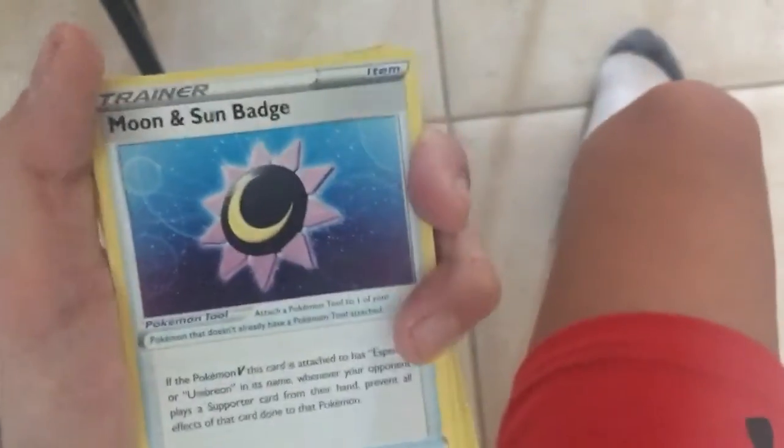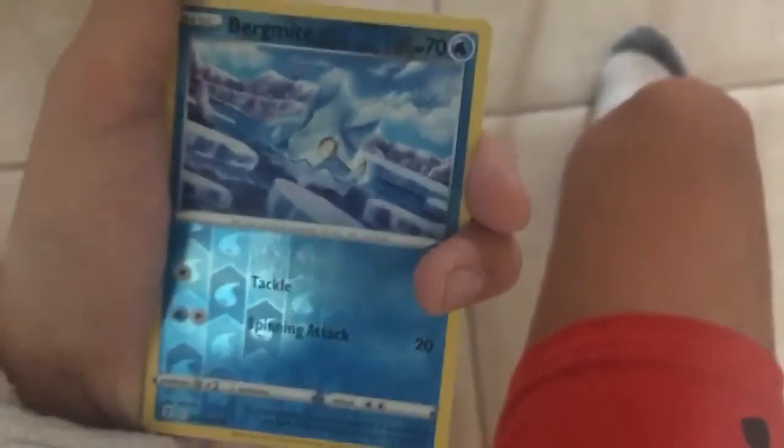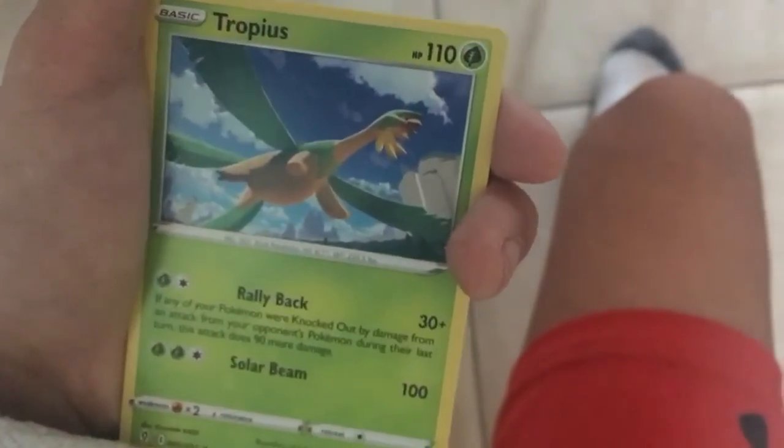Now we have the fourth pack. I still cannot believe that just happened — we got a Secret Rare in our third pack! But let's go. We have a green code card, so not going to be anything good probably, but who cares? We got a Secret Rare. We start off with a Leaf Energy, Aroma Lady, Pyroar, Sun and Moon Badge, Bagon, Litleo, Gulpin, Teddiursa, another Cryogonal, a Reverse Bergmite, and we got a Tropius Non-Holo Rare.